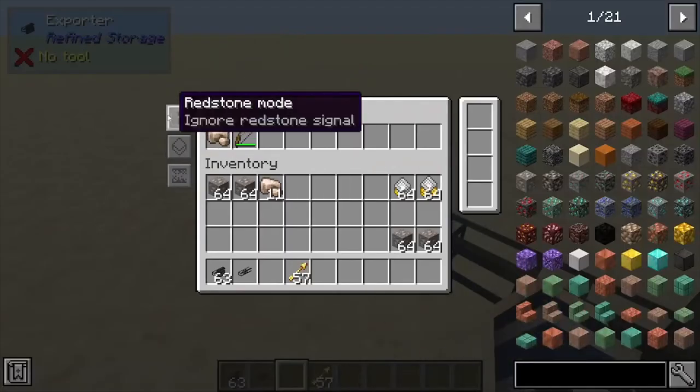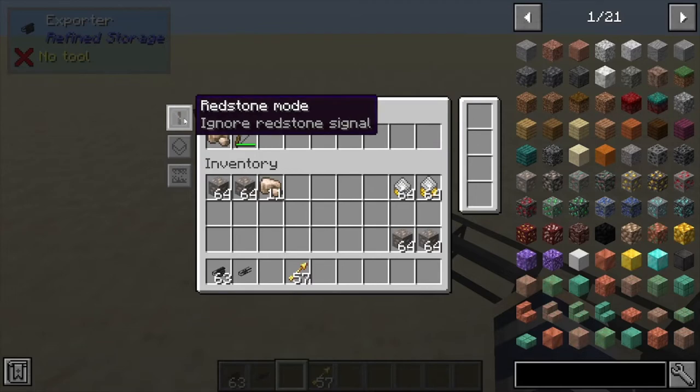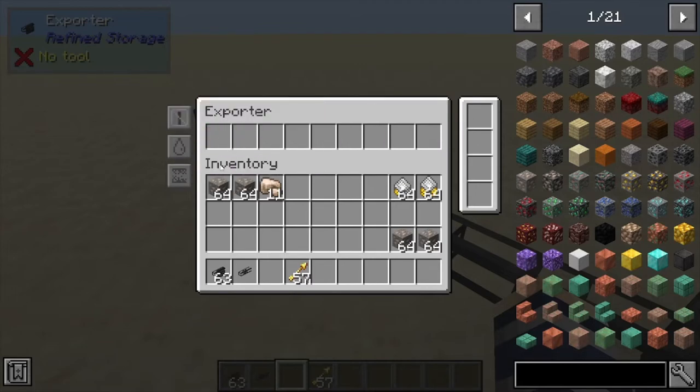You can control this with redstone — so it only works with redstone, only works without redstone, or ignores redstone altogether. This also handles fluids and items.